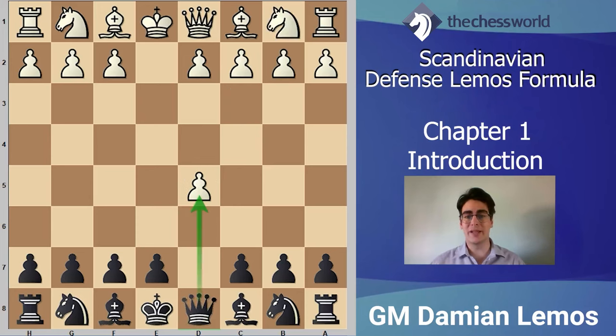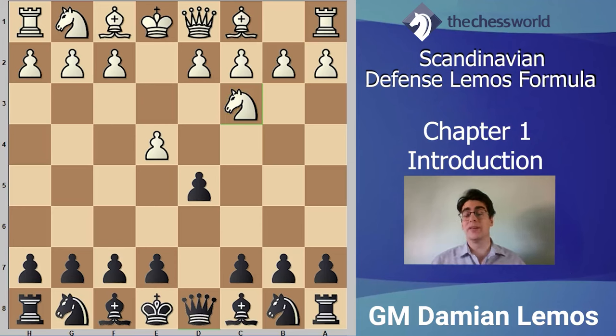Now after exd5, queen takes d5, white has other possibilities as well. d4 is a move, Nf3 — we'll take a look at those as well. Before we do so, we have to analyze other lines such as Nc3. I would call this a subline; that said, it's playable for white. In my videos and courses, I like analyzing the sublines first, and then once we get rid of those, we move onto the main lines. I feel that's a good way to understand what's going on in an opening defense.